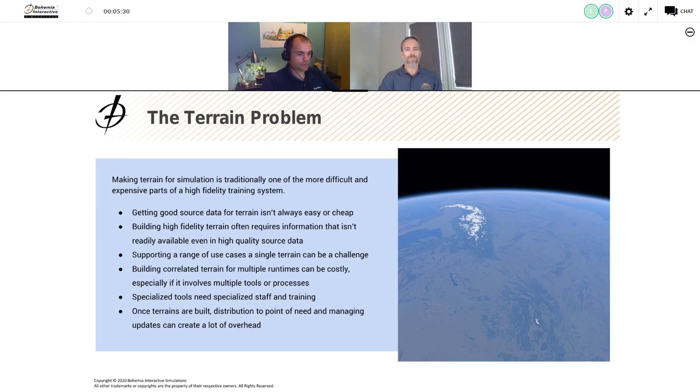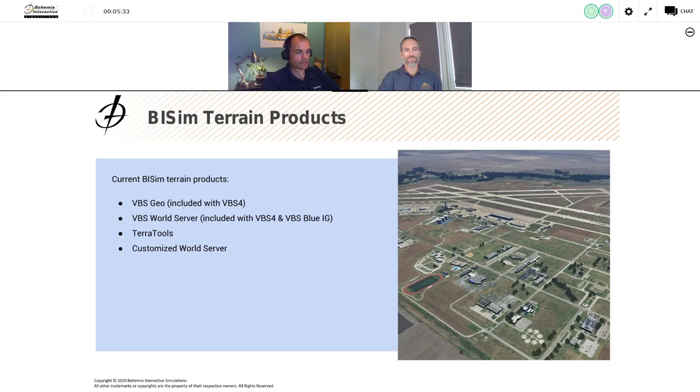So now I'm going to pass it back to Pete to cover BSM's terrain products. We want to talk at a high level about the products and technologies we have today and what we're building for the near future. Today we have a new terrain editing tool in VBS Geo, which is part of VBS 4. This is a really easy-to-use, what-you-see-is-what-you-get terrain editing tool. It's available to any VBS 4 administrator — you can go in, modify terrain, add new buildings, add roads, and delete buildings from the base terrain layer.